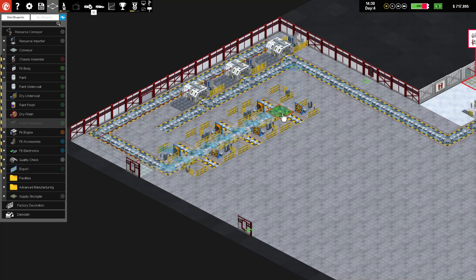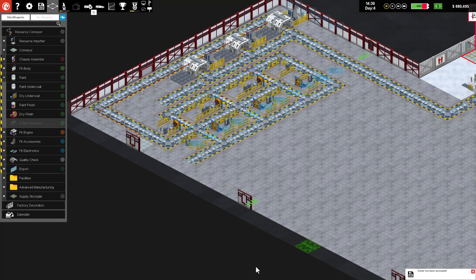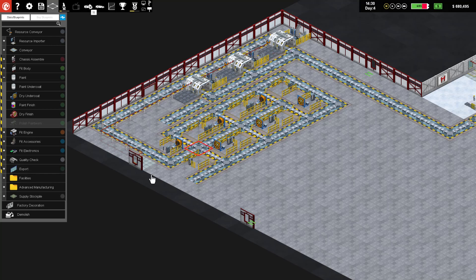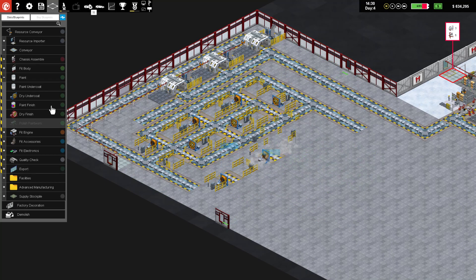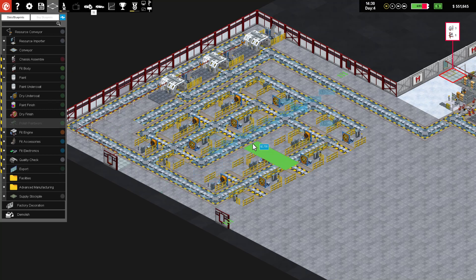The idea is cars come in, go down here, get one of those three paint booths to start. After they come out they'll go through the drying process. I'm going to go across the top because I might want to add on another row of these. I'm planning for expansion here - this is a lot to add for what we currently produce, but I don't want to build myself into a corner right out of the gate.